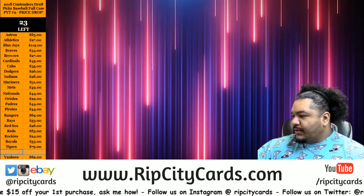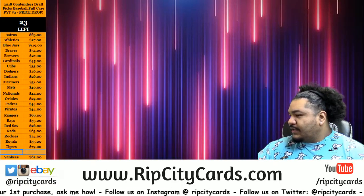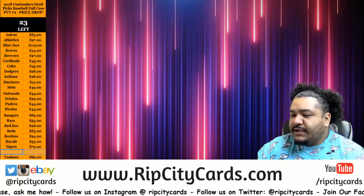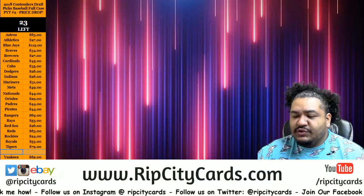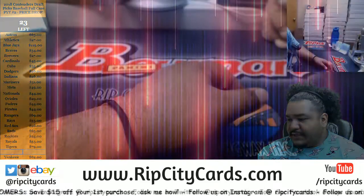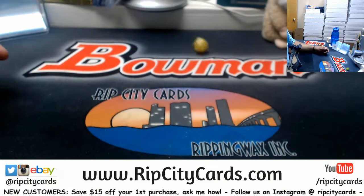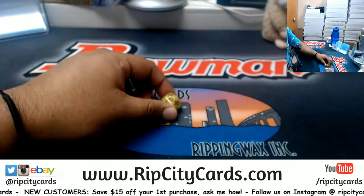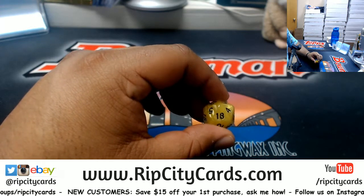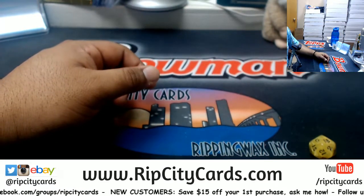Welcome to Cardboard Moves! We're going to do a box break of Leaf Flash Football. It's a one-box random team break, however one spot will get two random teams plus a box all to themselves. We're going 18 times in the random. The Texans decided to play a little too late — if they had done this in the third quarter it might be a different story.